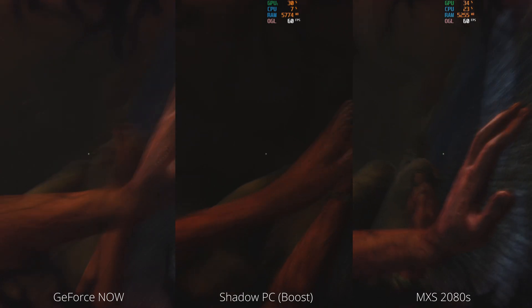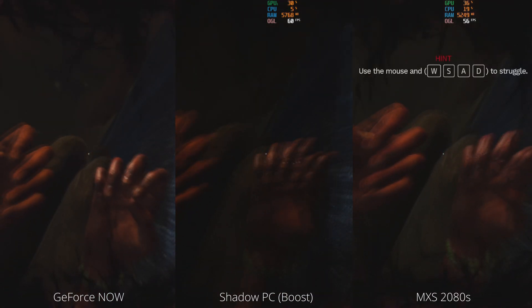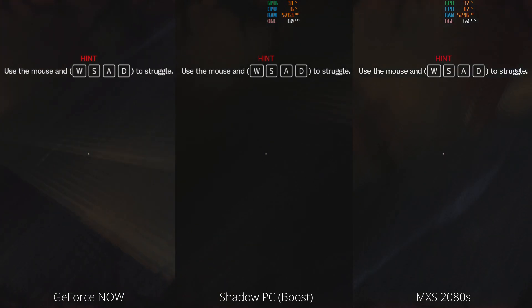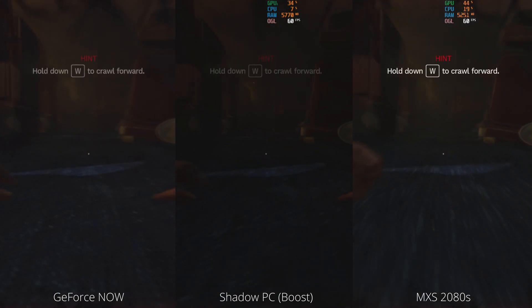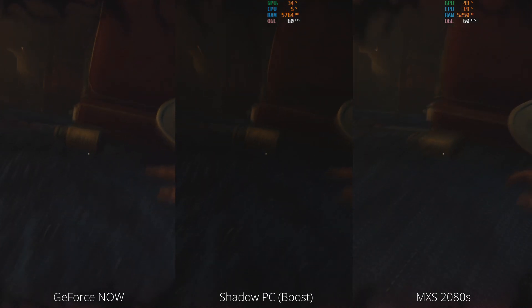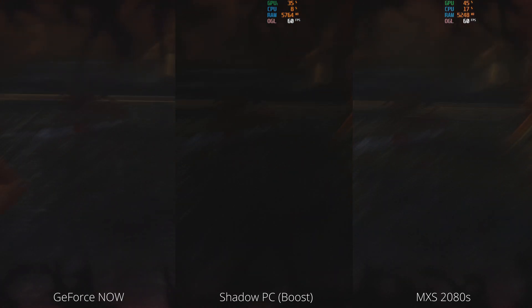Hey cloud gamers, Amnesia Rebirth released from Frictional Games — thank you very much to them for providing us a key for the review. We're going to have a look at the game and how it performs across GeForce Now, Shadow PC the boost tier, and the maximum settings 2080 Super rig. It's quite clear from the offset that this game is capped at 60 frames per second, and GeForce Now does a very good job at keeping up here.